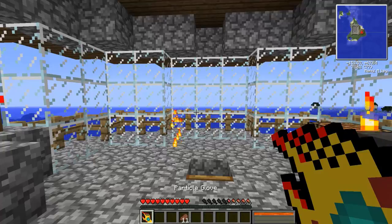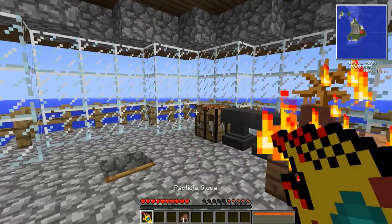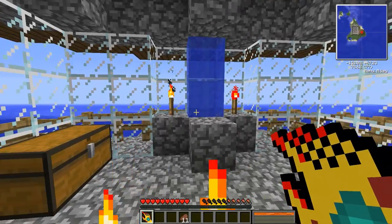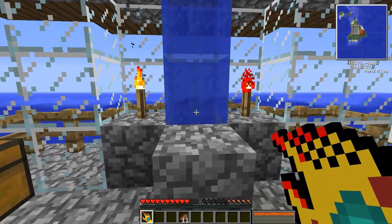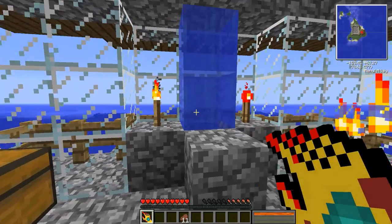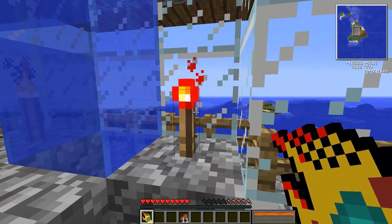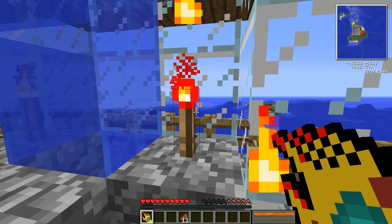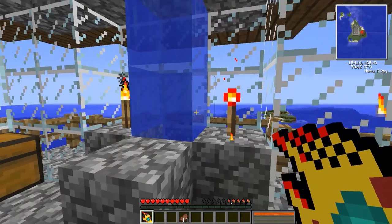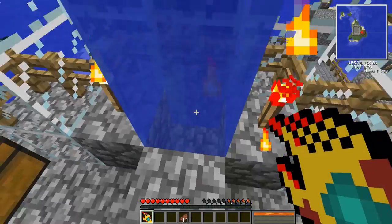Once I have absorbed the particles I'm able to use them — I can shoot them out forward, and if there's enemies in front of me it will hit them, do damage, and catch them on fire. The particle glove uses three different kinds of particles: fire, redstone, and water. For redstone, you can absorb it from torches, redstone on the ground that's active, redstone repeaters — anything generating that redstone particle. For water, as long as you're near standing water or any water in general, you'll be able to absorb the particle.